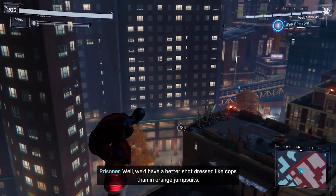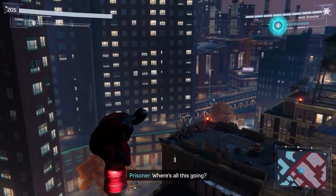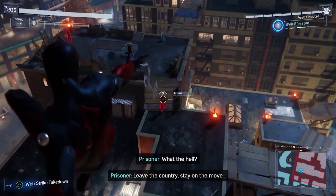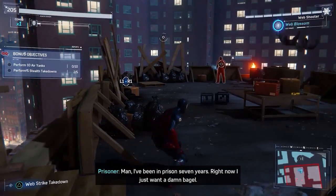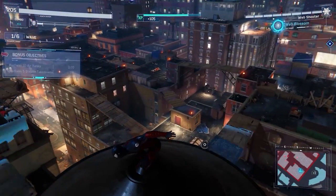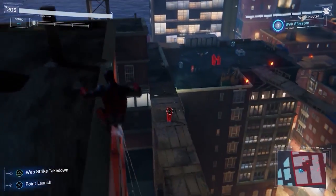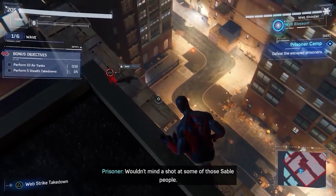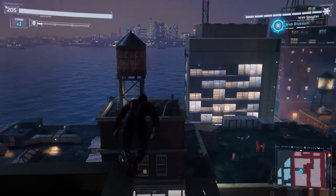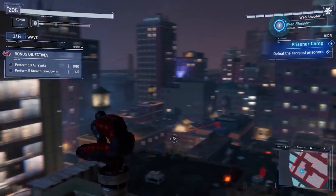In this part we're doing these prisoner areas that pop up after this point. Basically you go to an area and you've got a whole bunch of prisoners to take out. It's kind of similar to what we've done previously with the Wilson Fisk areas and stuff, although these areas are a bit more open.